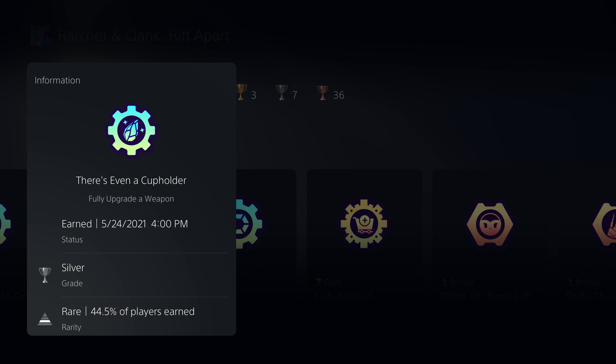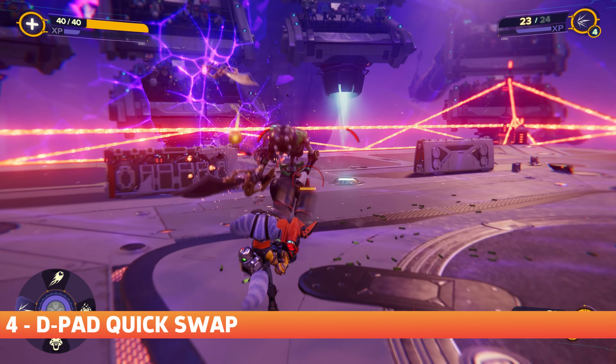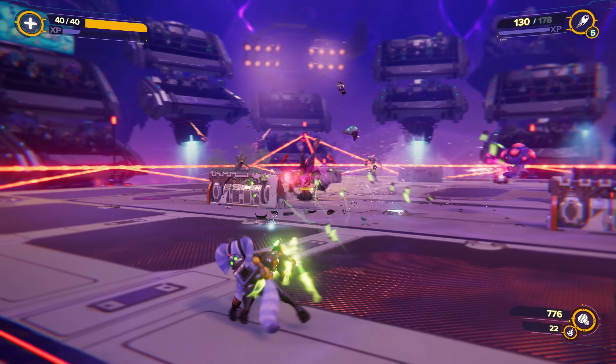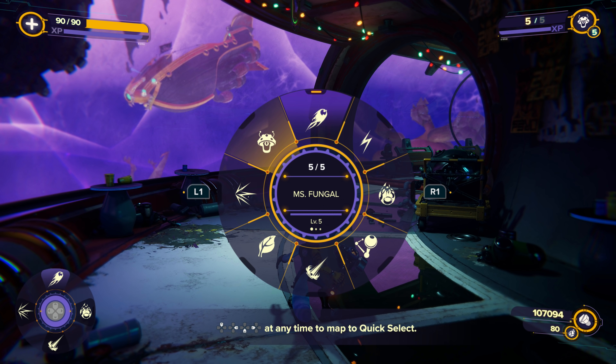This is especially worth doing if you're looking to unlock the 'There's Even a Cup Holder' trophy. Your weapon wheel is a quick way to access all your weapons, but you can actually use the D-pad to switch weapons too. It can only map a total of four, so you'll generally want to ensure your favourite weapons are mapped to each direction. To change your D-pad quick swap settings, simply bring up the weapon wheel, highlight a weapon, and press the corresponding D-pad direction to map it.